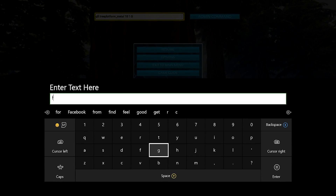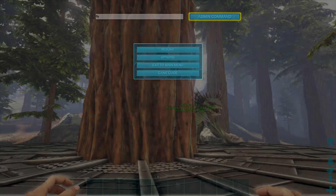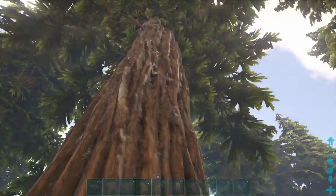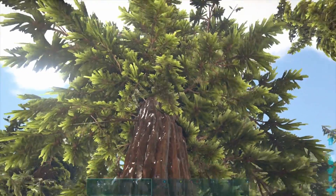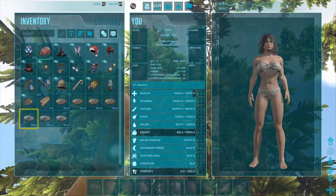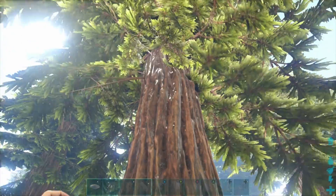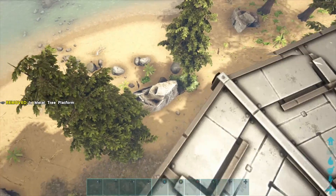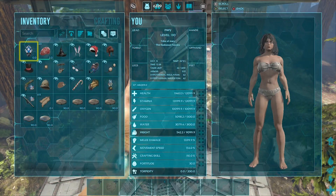Something I wanted to show you is the admin command fly. This admin command is very helpful when you're trying to set up your tree base because all you have to do is look up and your character will fly straight up into the air. You can maneuver very easily and place things on your new redwood base. I fly up in the air, grabbed another platform, and looks like I can't set it up any higher than that so we'll just set it up right here.